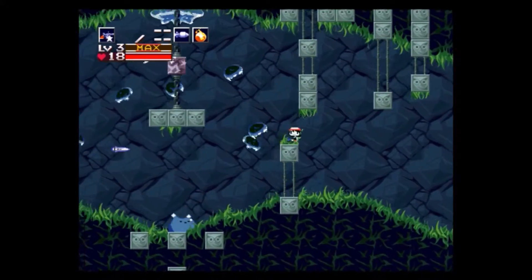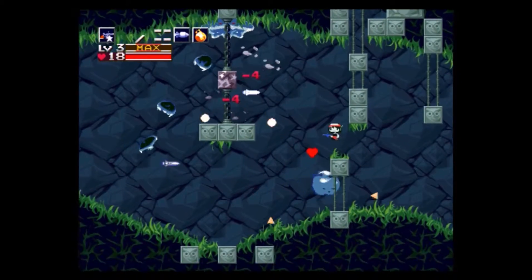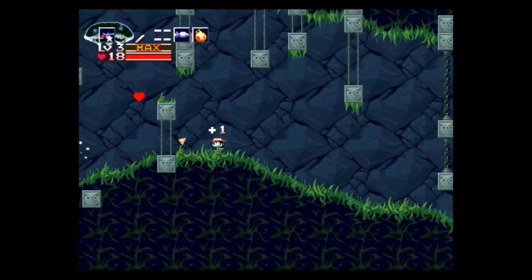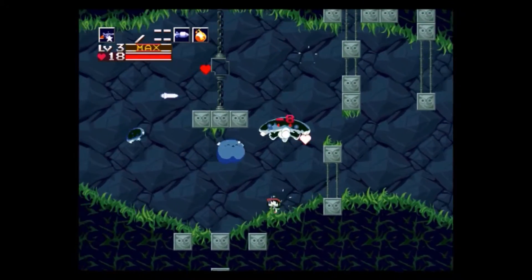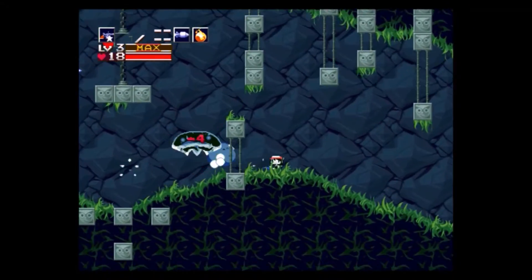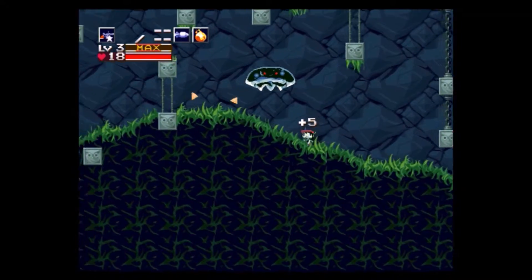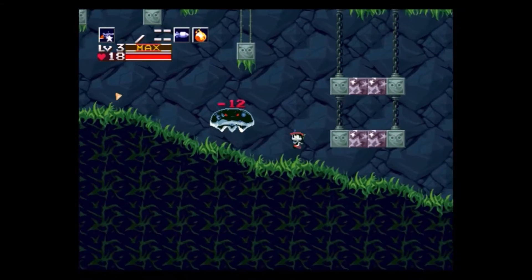Jump up here. There you go. And then we cut off the big jelly, and oh my gosh, we gotta get away from that super thing, because holy crap, look at it! That is what we get the jellyfish juice from — it is the only thing we can get jellyfish juice from, and we have to kill it to get jellyfish juice.